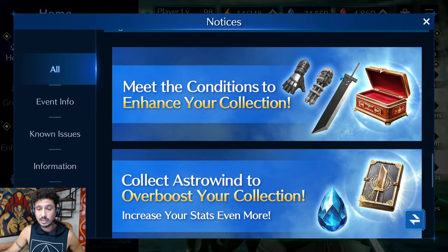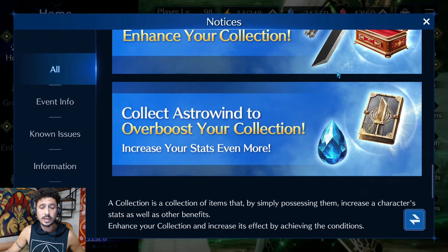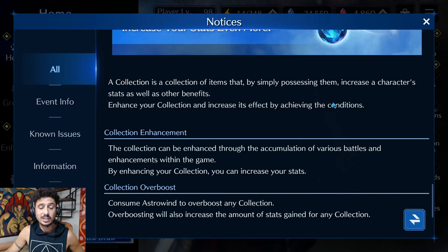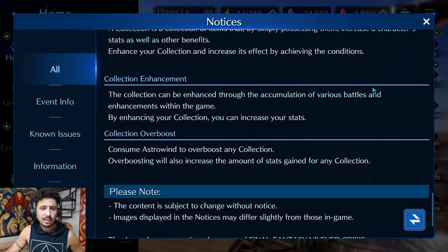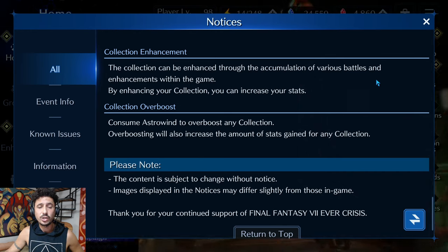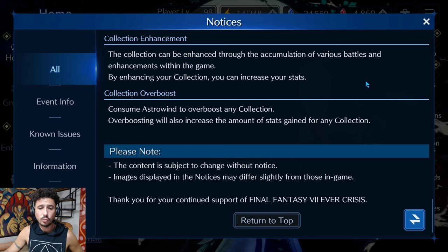It looks like the Buster Sword and Tifa's gloves from the new event are here. Collecting Astrowind lets you over-boost your collection to increase your stats even more. A collection is a set of items that, by simply possessing them, increases a character's stats and provides other benefits. For those of you that play War of Divinity, this is kind of like Hollow VCs — where each VC has a smaller stat that, when acquired, gives you a permanent stat boost across your entire pool of characters.